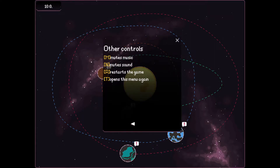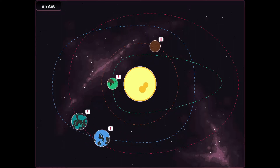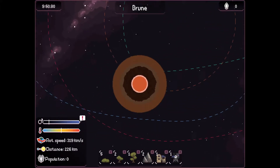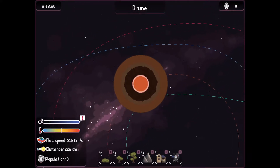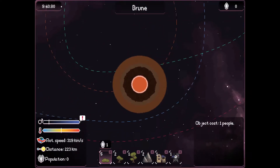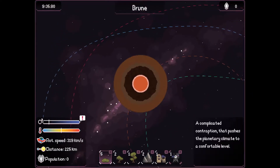By the way, the music volume seems to be very low, so I apologize for that. Okay, I clicked this planet here. This is Brune. So we need to place some plants. I don't have that many resources, it seems. It costs one people, but I don't have any people, so maybe I need to settle there first?